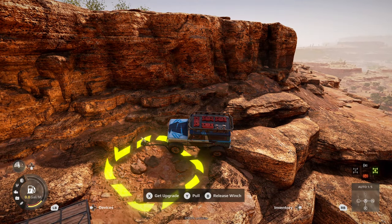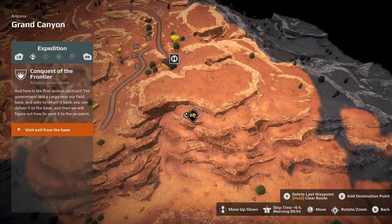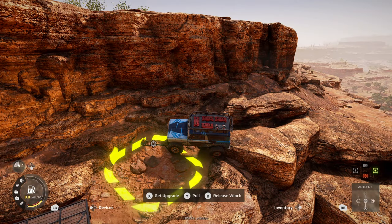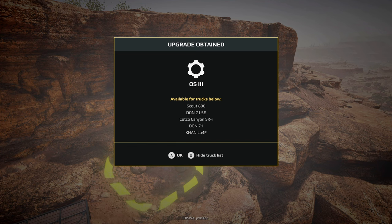We have made it to the upgrade area by the skin of our teeth. Here is right where it is on the map. Let's go ahead and get it. There we have it — the OS3. It is a specialized tire set that provides great off-road traction while providing good on-rock traction. The truck list includes the Scout 800, the Don 71, the Kotko, and the Conloaf.